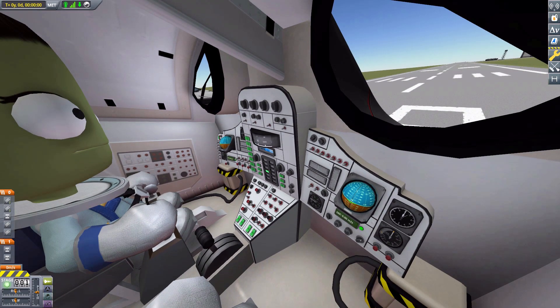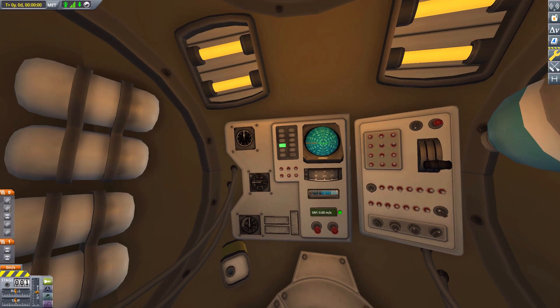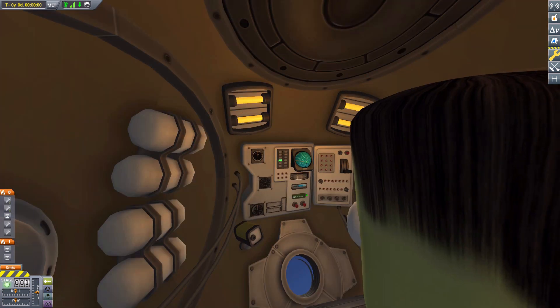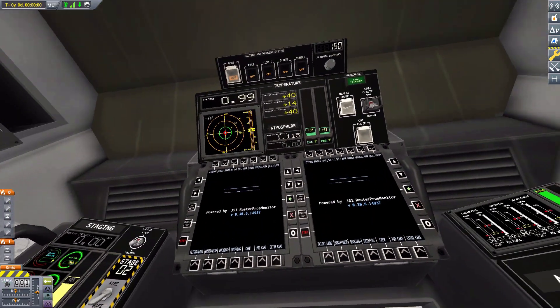Just compare what we looked at earlier to this stock interior — I would prefer the new fancy stuff. There's the second seat, and then another KV pod — depressing, depressing, depressing.